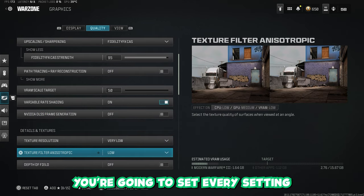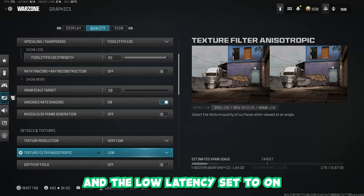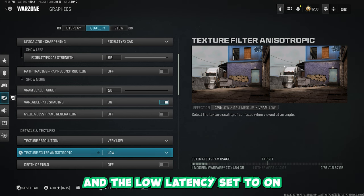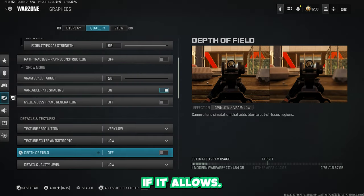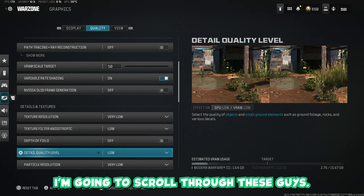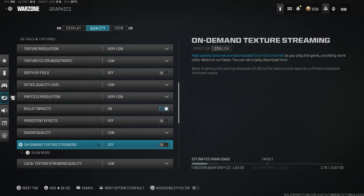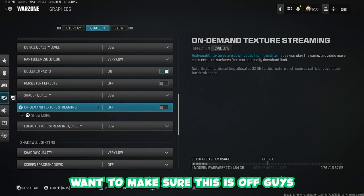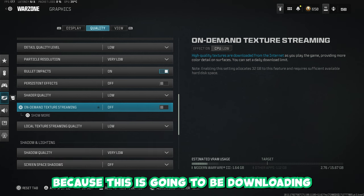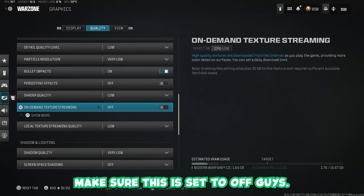Then scroll down and set every setting to the lowest and off. Combined with the Variable Rate Shading and the Low Latency set to On Plus Boost, you want every other setting as low as possible or off if it allows. One important one here: On Demand Texture Streaming — make sure this is off. This setting downloads textures as you play the game from the internet, which is going to impact your performance a lot.